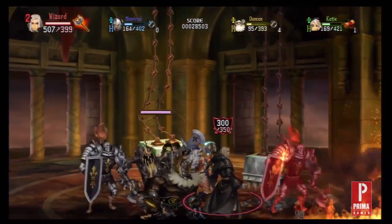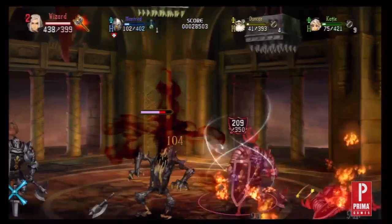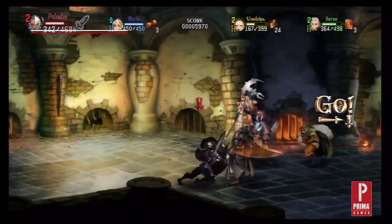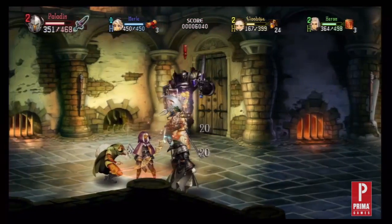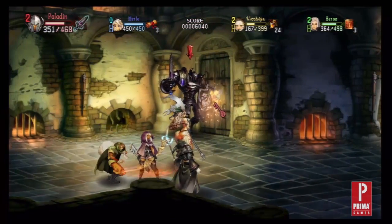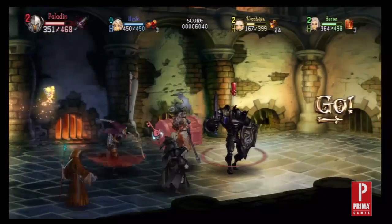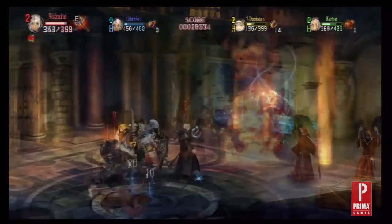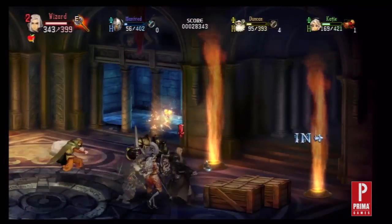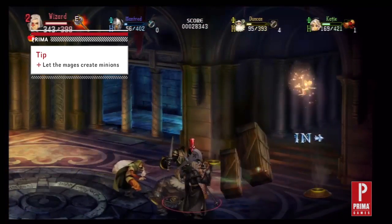For most people, the journey toward hard mode will be played with friends and random people online. It's important to take your time and remember the party roles. Many people just want to run ahead to the next set of enemies and swing away. Keep in mind, a good fighter or dwarf should lead the way because they have higher defense than most other classes. In addition, the sorceress and wizard classes have the ability to create minions out of bones or wooden objects, so prior to picking up fallen warriors or smashing open boxes, give those classes a chance to add a valuable member to your party.